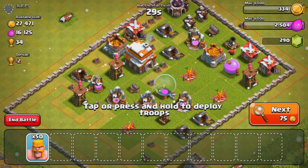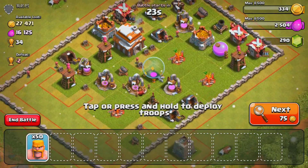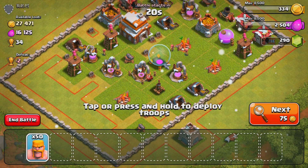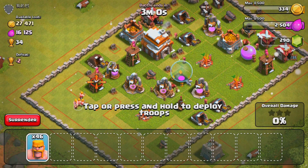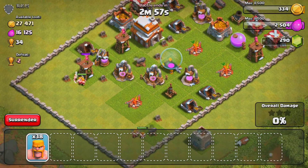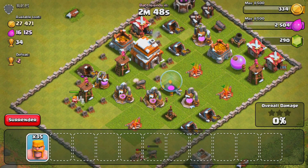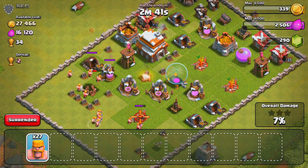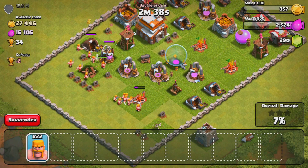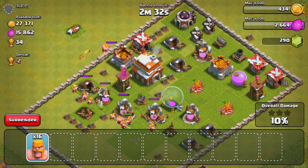Here is a prime example of a Town Hall 4 raid. That mortar on the top is a big deal, but it's currently upgrading so it can't shoot at us — that's perfect. He does have an air defense but we don't have any air troops so it's no big deal. I'm going to lay my troops on the archer tower and the cannon to try to get those out of the way. His walls are around the base but that red deployment line is inside, so I don't have to worry about the walls.